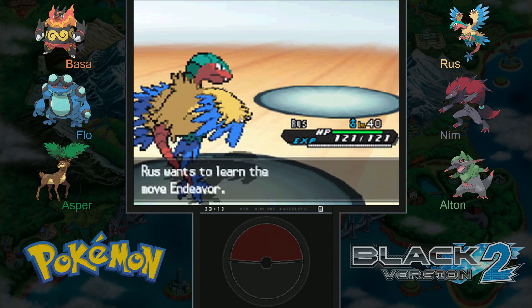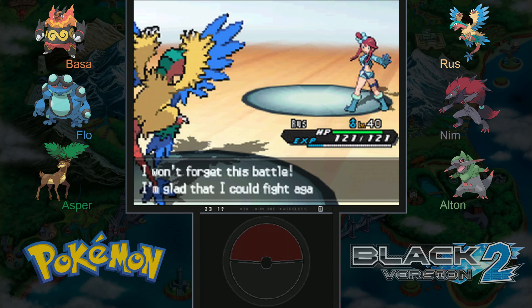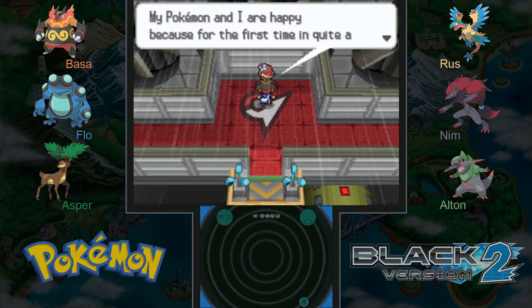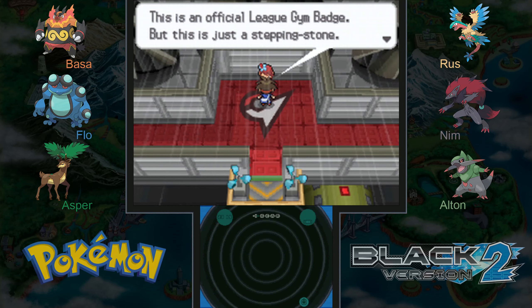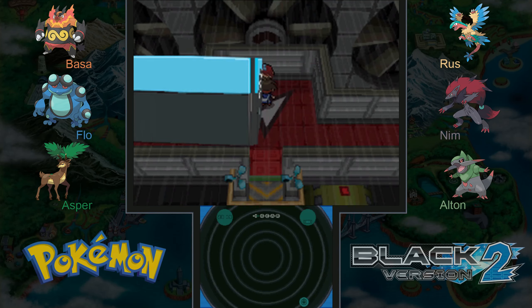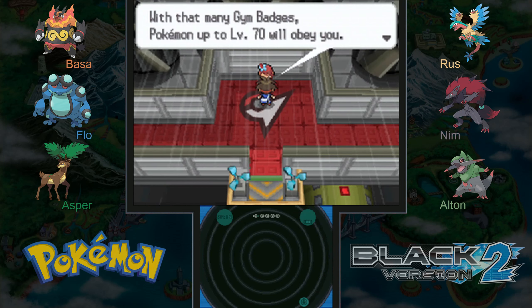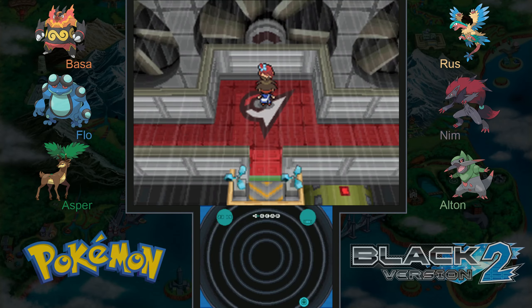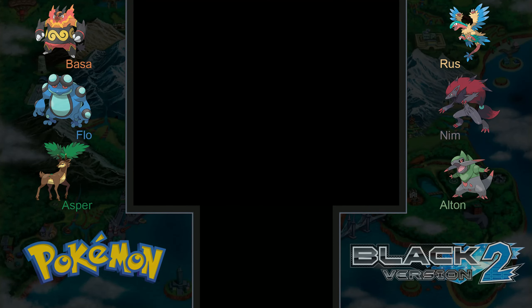If you enjoyed that, be sure to like — you know the deal by now. Endeavor lowers your opponent's health to match your own HP, which can result in some really cool strategies, but not going to bother with that this time. The gym leader says she won't forget this battle — me either, and I have a recording so win win! She says her Pokémon could fight with their full strength for the first time in quite a while — about two years. We receive the Jet Badge! I was going to guess Wing Badge — maybe Feather Badge — but I'll stick with Jet, it makes sense since she flies jets. We also get TM Acrobatics, which I really don't like to teach to Pokémon that aren't flying type.